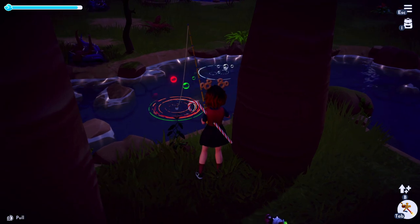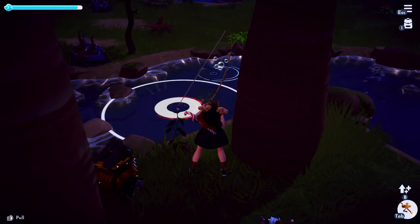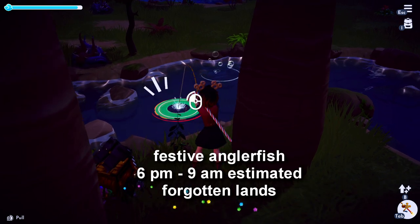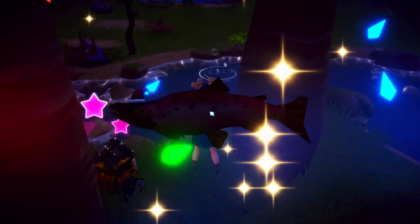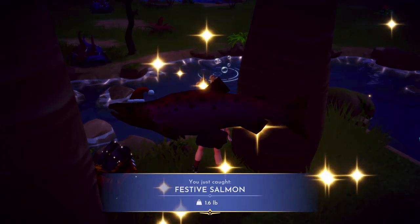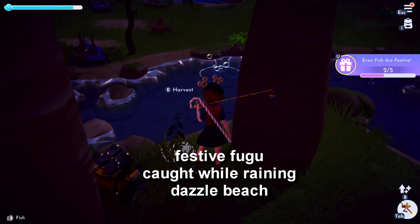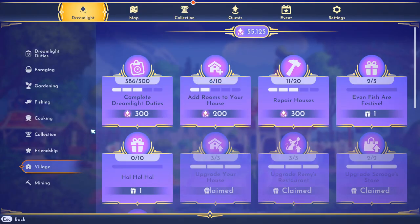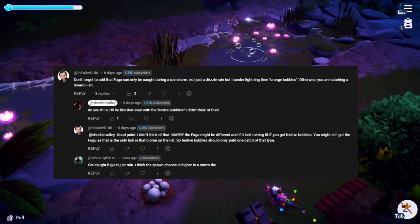Anglerfish are gonna be in the Forgotten Lands, but what you might not know is that they apparently only spawn from 6 p.m. to 9 a.m. Remember, that's based on your local device time and it's really not recommended to time travel. Festive Fugu can be caught at any time during the day, but it has to be raining or storming. The same goes for regular Fugu — it's the only one that's been missing from my collection because I just haven't fished a gold spot when it's raining. So thank you to the commenter, the new kid, who let me know you have to catch it when it's raining.